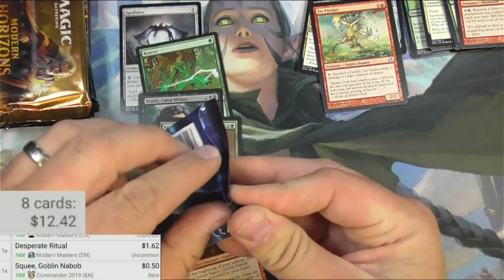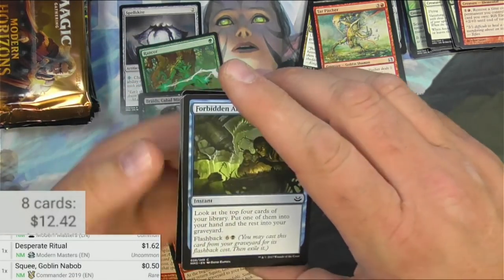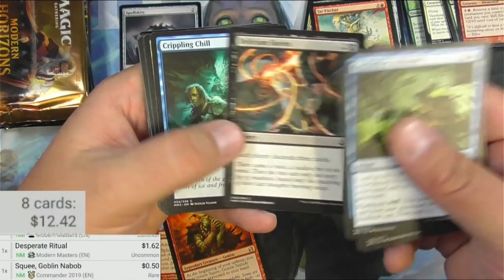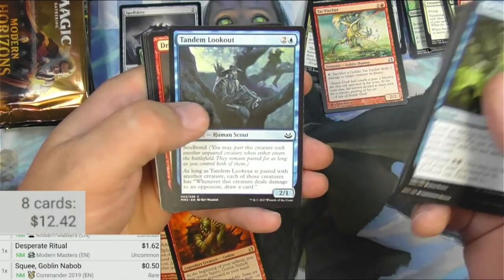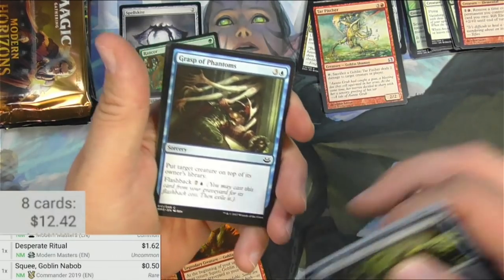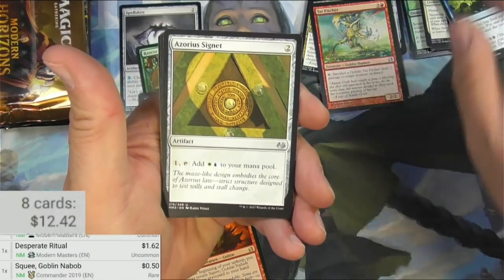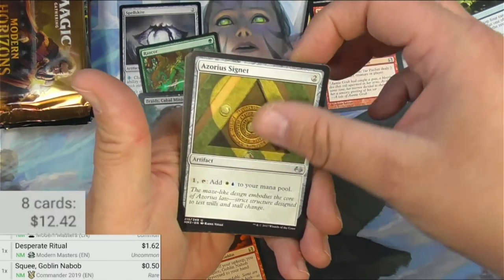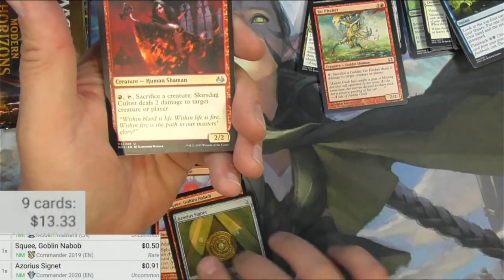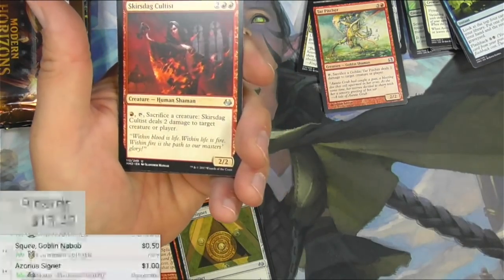Modern Masters 2017. Forbidden Alchemy, Outrage, Skeens. Got a foil something in the bag — I think all these have foils pretty much, so I shouldn't be too surprised. Azorius Cygnet — Cygnets are kind of okay, but I don't think they really work a lot. That's not bad, 91 cents — actually a buck. I'll pull it.